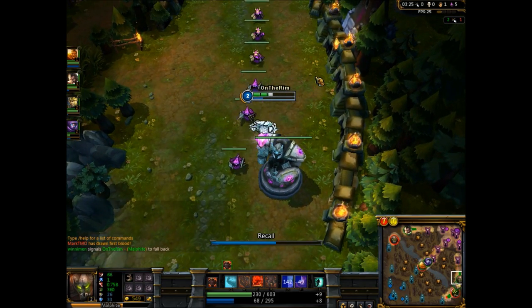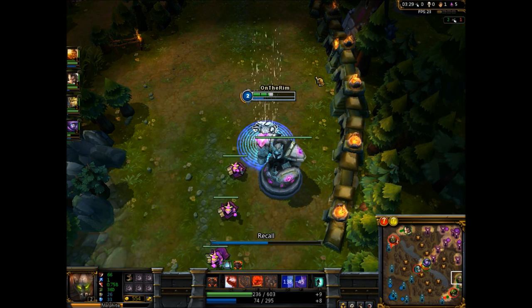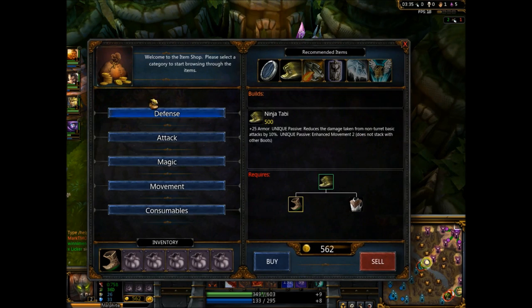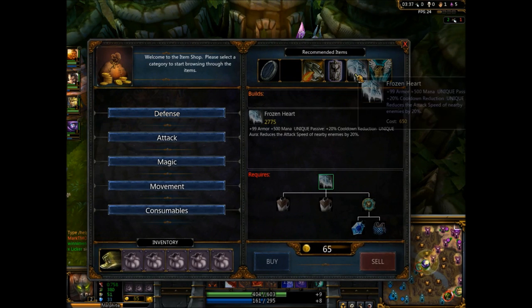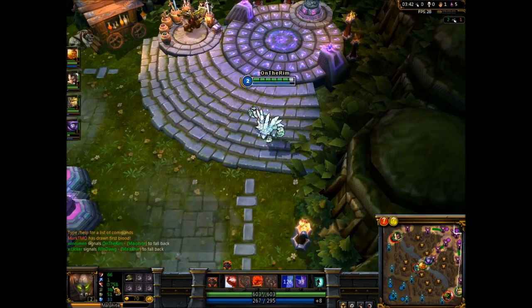My teammates are telling me to fall back, which was thoughtful, but I know when to fall back. When you're out of mana and you're low on health I suggest falling back — it helps you a lot. All right so we got our boots so we run a lot faster, 380 speed.